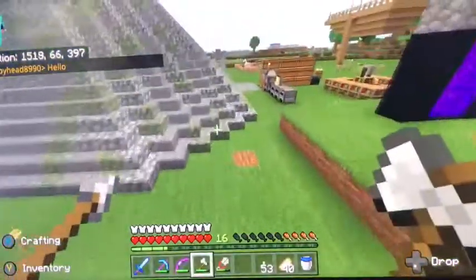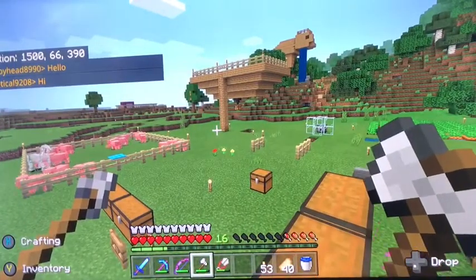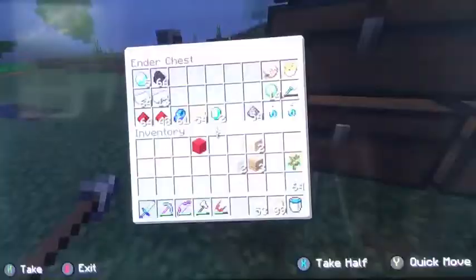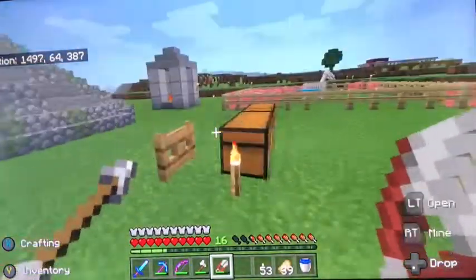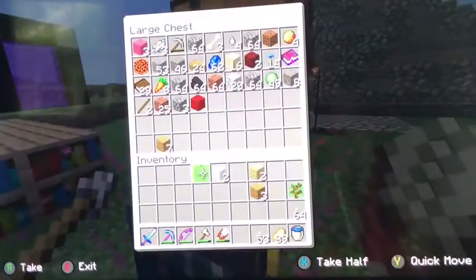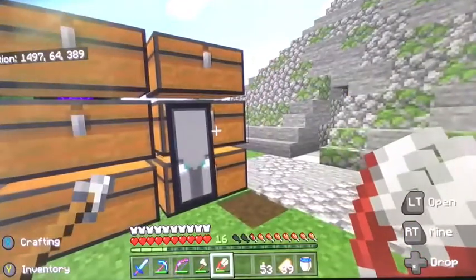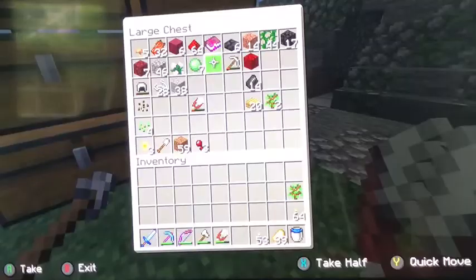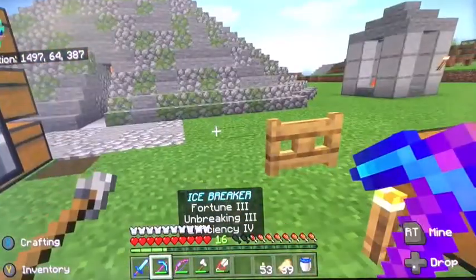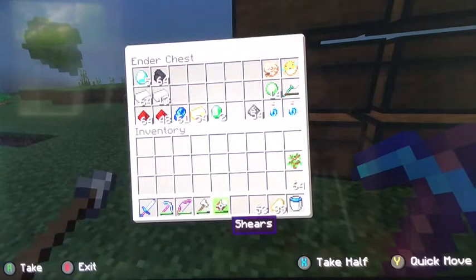I'll link his video or channel in the description. Anyway, we got netherite armor to deal with. I also got this handy little ender chest for a diamond. I've got beds galore — a lot of beds — and also 49 slime balls, I'll show you why in a minute. I also enchanted some books because I thought I might get something good like mending for my pickaxe, which I got — a pickaxe called the Icebreaker with Fortune and Efficiency 4.